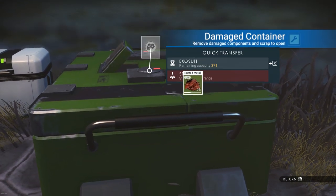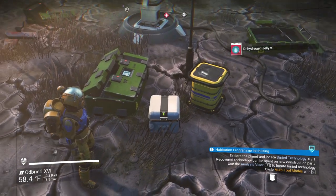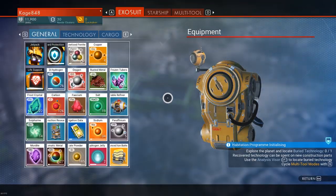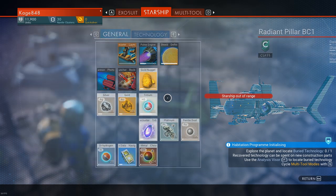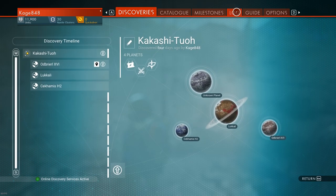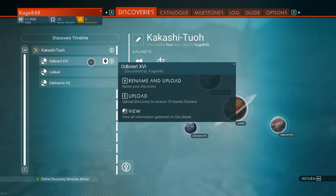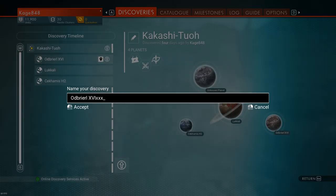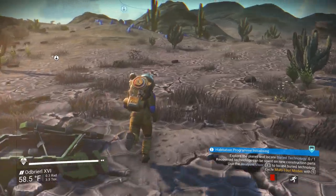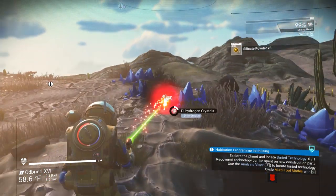Let's loot this stuff. I got nanite clusters — beautiful. I'm going to show you how to get some more nanites. If you press Escape and go to Discoveries, you can name and upload your planets. I've already done a couple — let's do this one right here, rename and upload — and that'll get me nanites. It gives you like 10 nanite clusters, which is pretty cool.